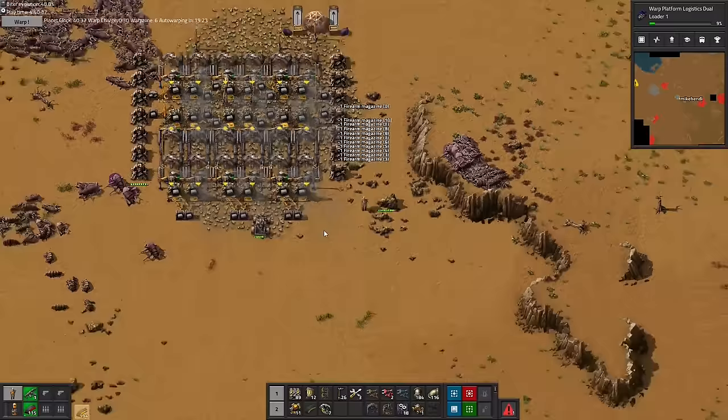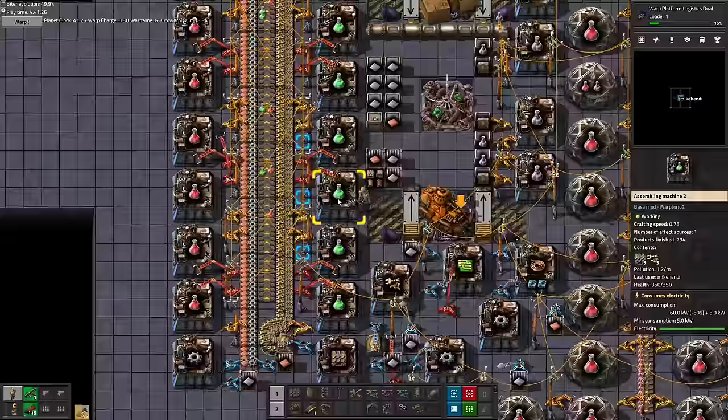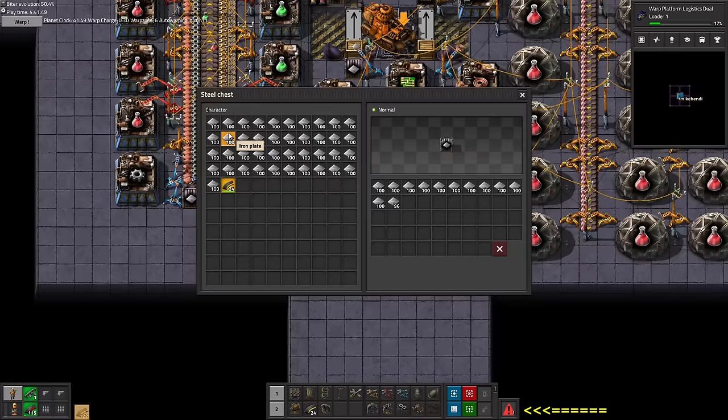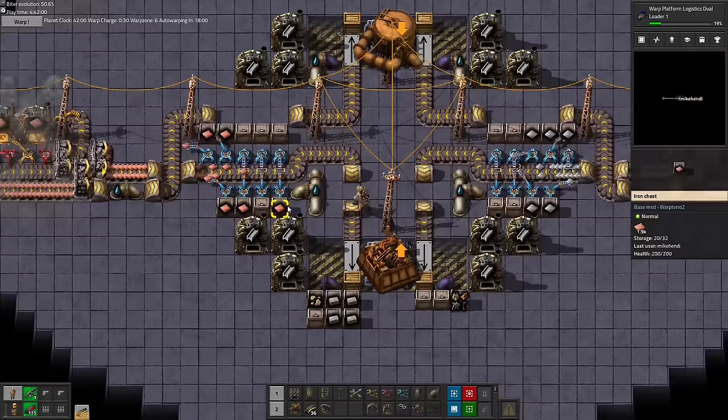So let's go refill science back at the base and not worry about a thing. That uses up our last copper chest, but ignore that repeated red damage indicator — everything is fine! With the new copper mine already up, we can replace that in a heartbeat. Nice!